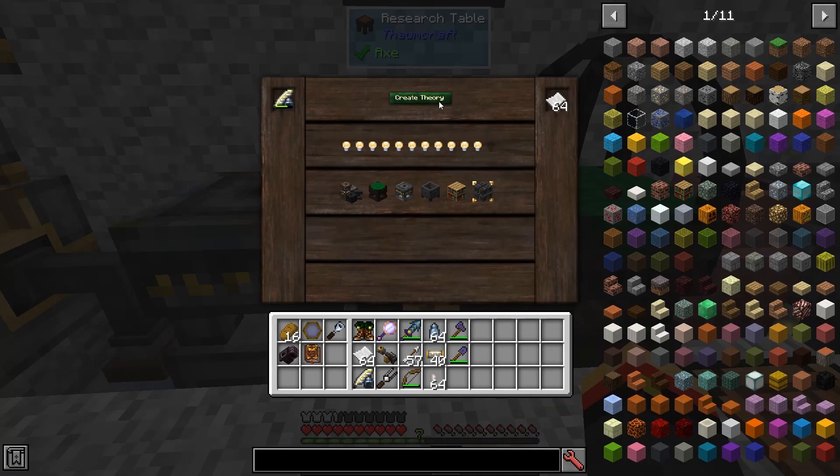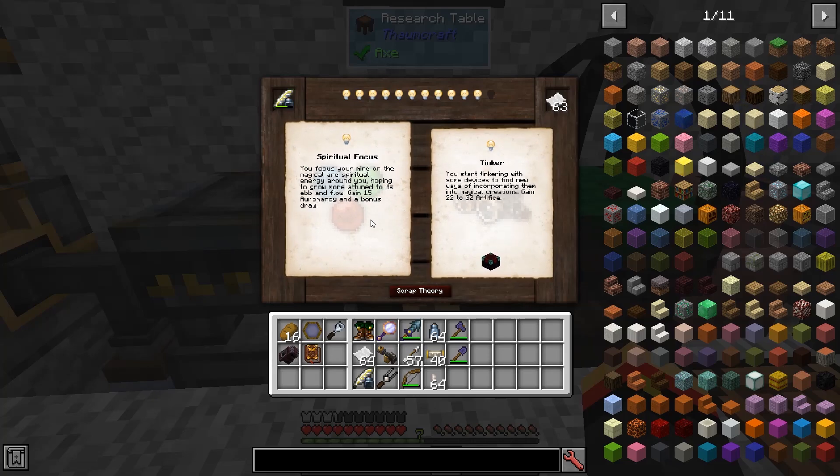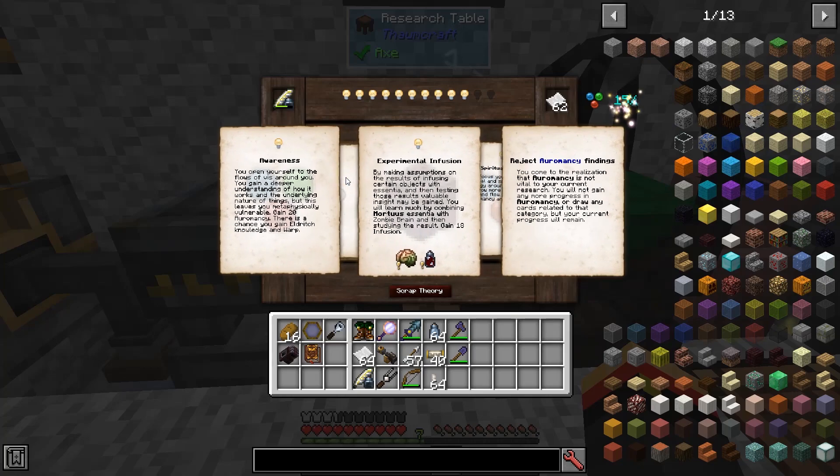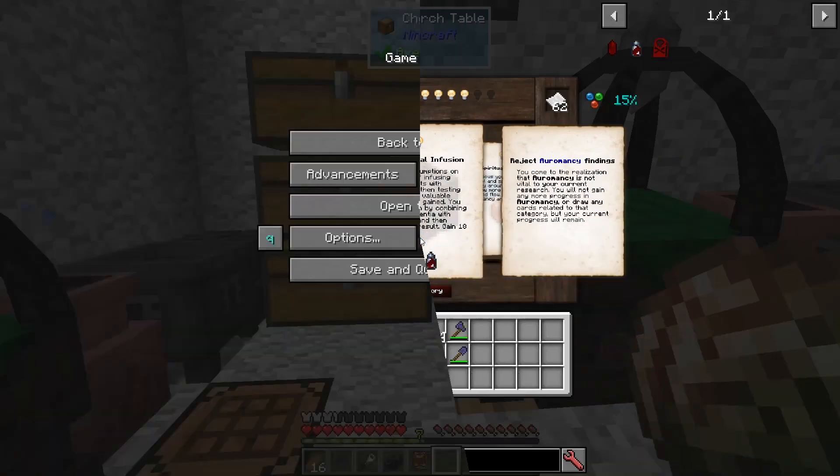Let's focus on Infusion Theories. We can Tinker and get Artifice or Geomancy — that's not very helpful. I can Reject Geomancy. I can gain 18 Infusion with a Zombie Brain, or gain 20 Geomancy and some Mortuus. Let's go find some Zombie Brains. We'll get 18 Infusion from this.